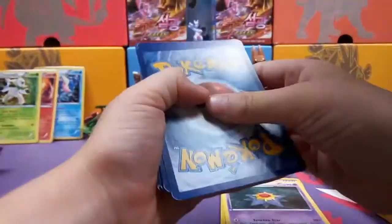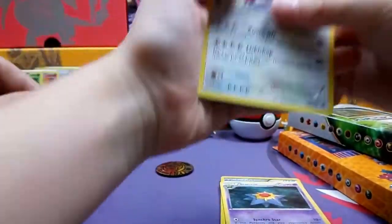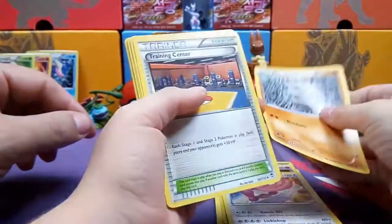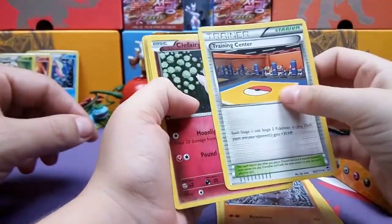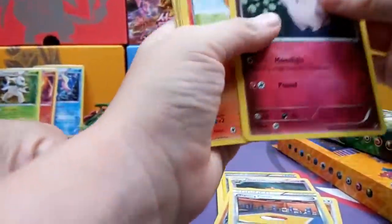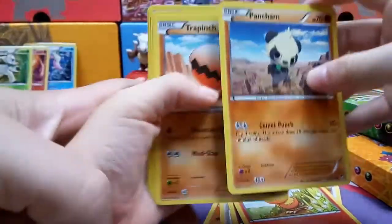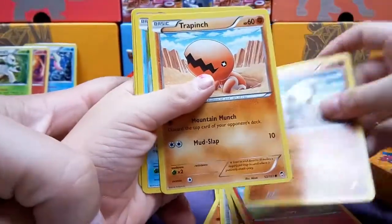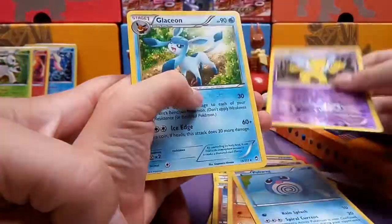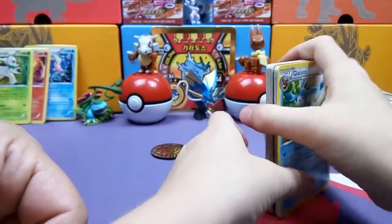Three to the front. Out of this we want the full art. Lickitung, Machamp, Dragonite, Training Center, Clefairy, Trapinch, Poliwag, Hypno, and Glaceon. That's a good pull — Glaceon. Alright, let's get Miles in here and he can open his.